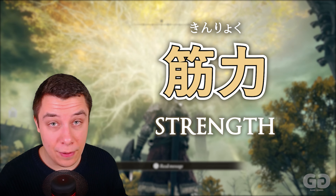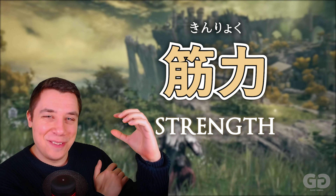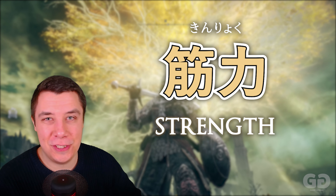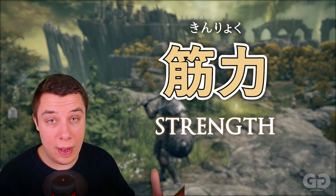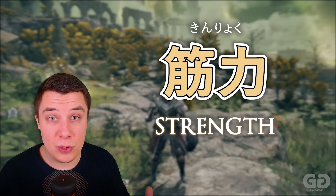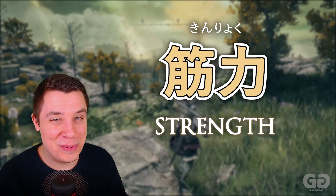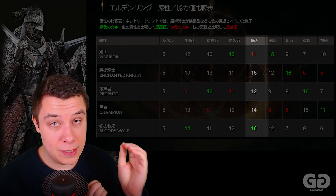Then we have Kin Ryoku — this is strength. Kin is kind of your muscles, and Ryoku as we know is your power, so this is your muscle power — your strength. If you have lots of these points it allows you to wield heavy weapons, increase your inventory load, and it increases the strength of your abilities. A very, very useful stat — and the class that starts off with the most of this is the Bloody Wolf.